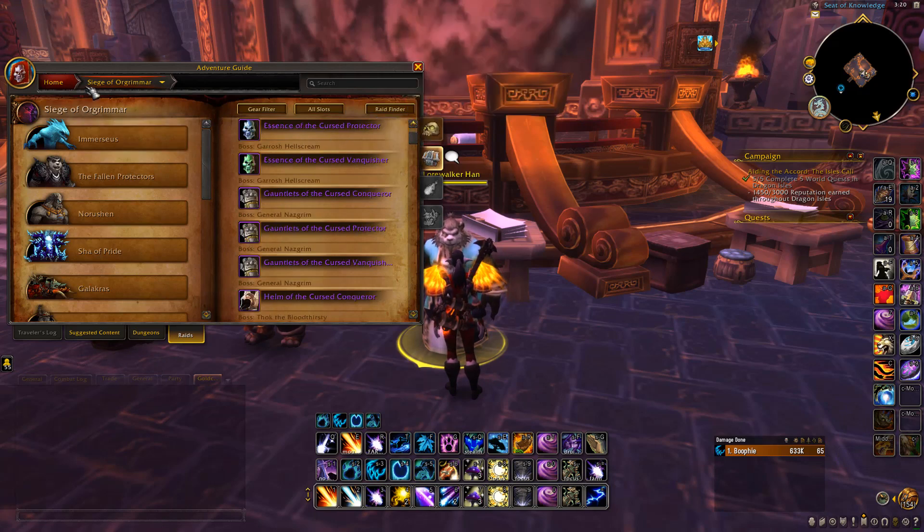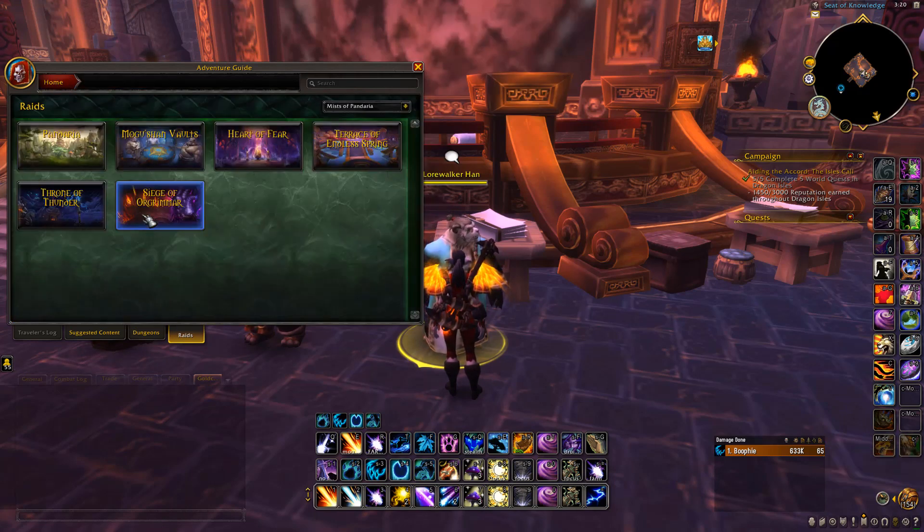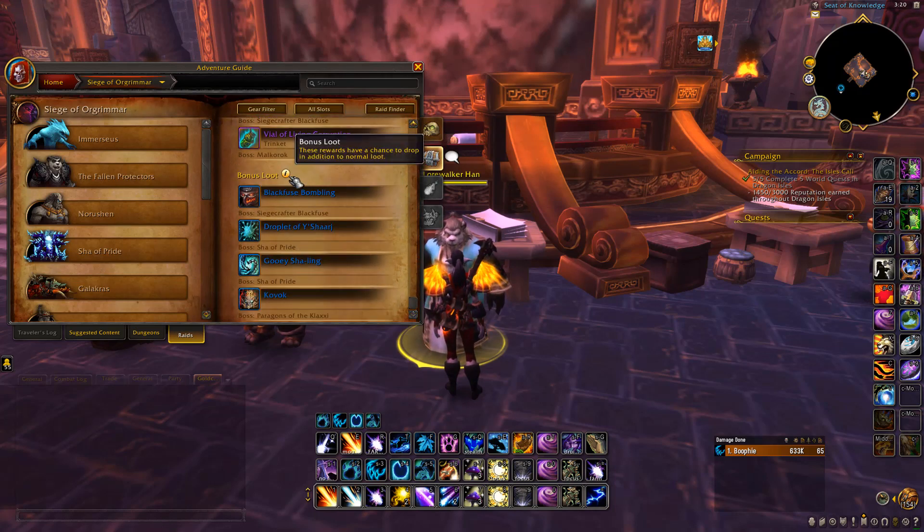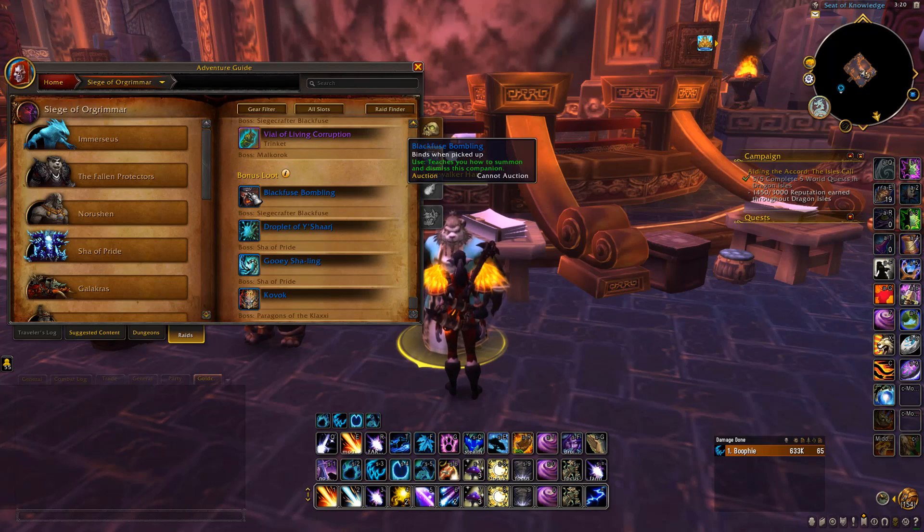Specifically pets. So let's go back into it — right down at the bottom there's bonus loot, and this bonus loot is all different pets. For every single different raid inside of Mists of Pandaria there are different pets, and all these pets actually sell on the Auction House really, really well. Some have a better price than others.